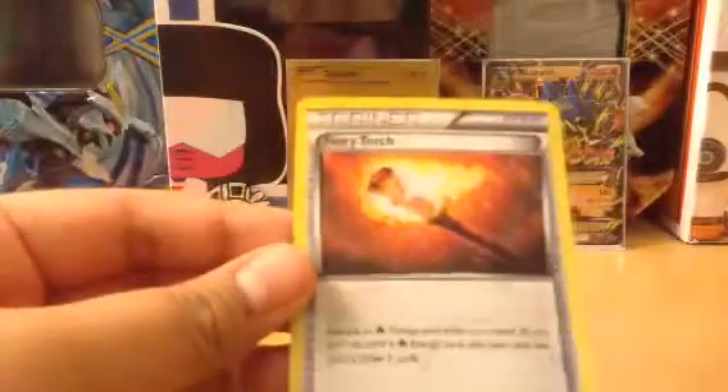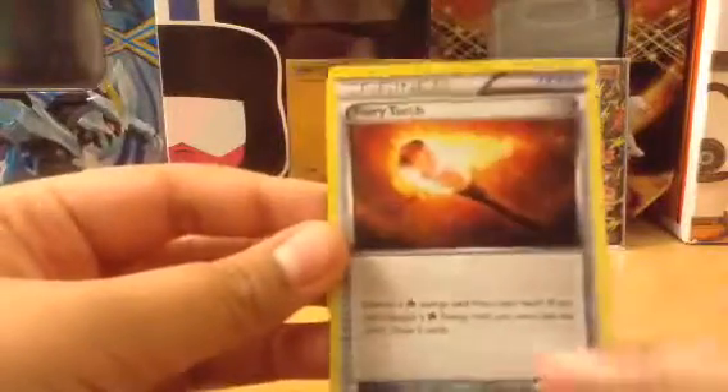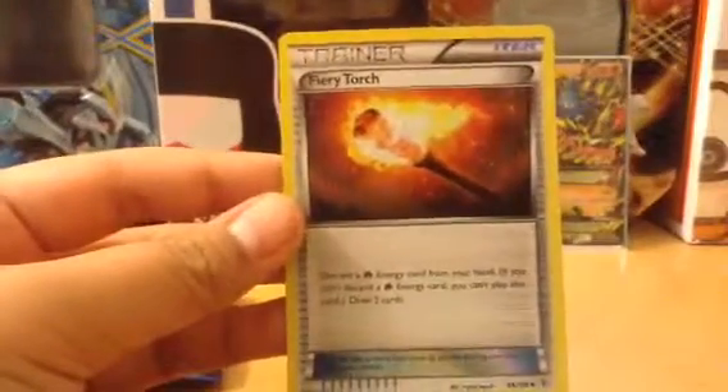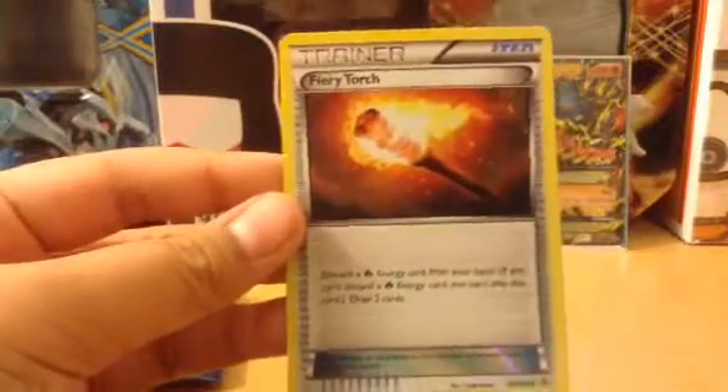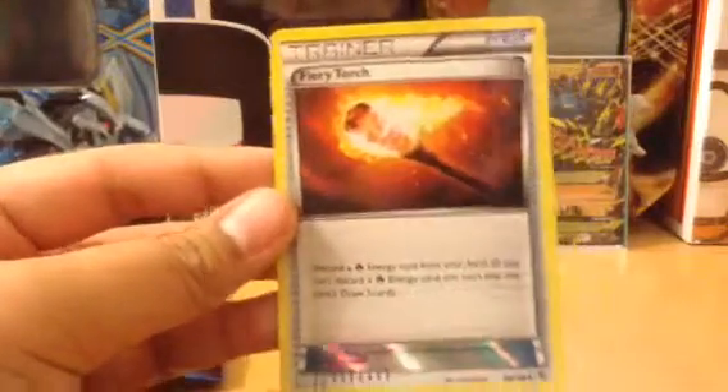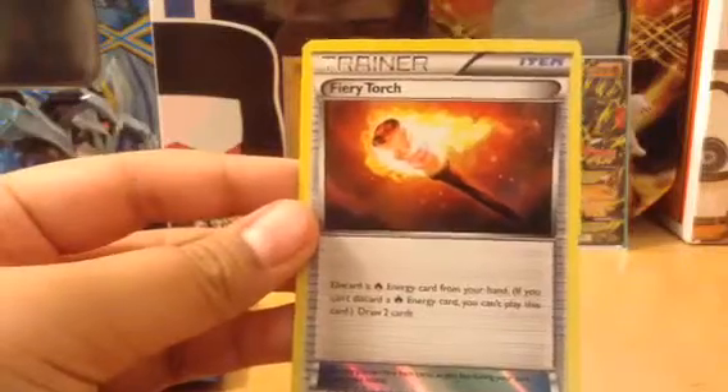First up we have this promised holo that they say they give you in the thing - it's called Fiery Torch. It's an item. Discard a fire energy card from your hand. If you can't discard a fire energy you can't play this, but if you do, you draw two cards. It's pretty good. So I'm going to be putting it in this sleeve and put it in the back.